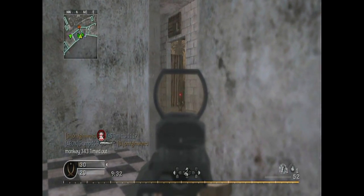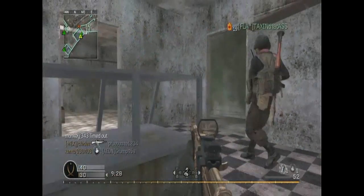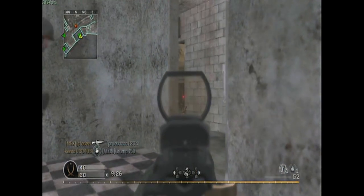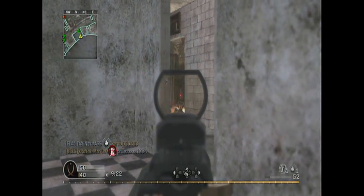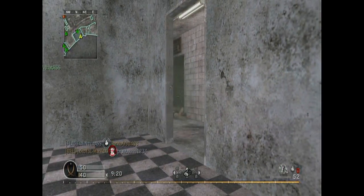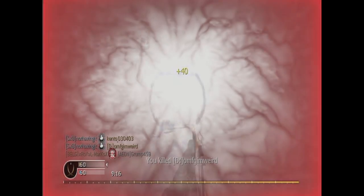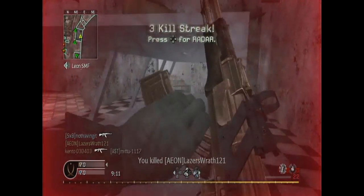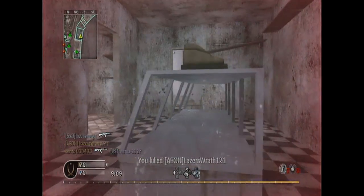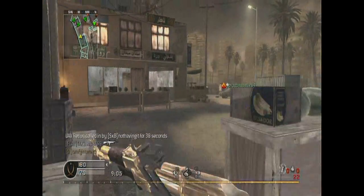From what I read on GameThirst.com, the killstreaks have been grouped into three different areas called Strike Packages. You have your Assault, which includes the IMS Intelligent Munition System, a Strafe Run, AH-6 Overwatch, Assault Drone, and Juggernaut. That's a five-kill, two nine-kills, a ten-kill, and a fifteen-kill.